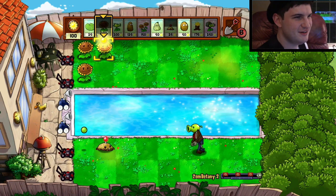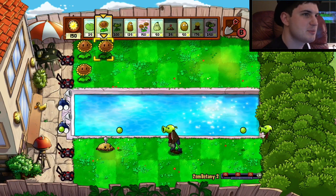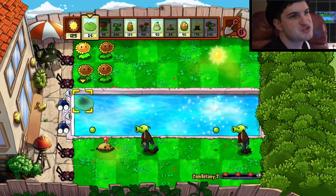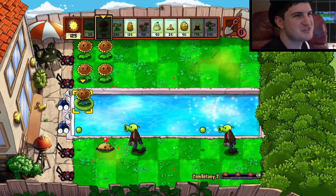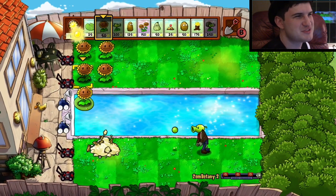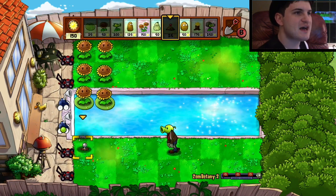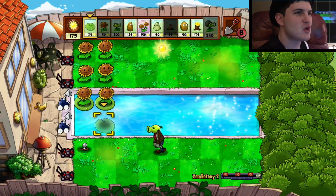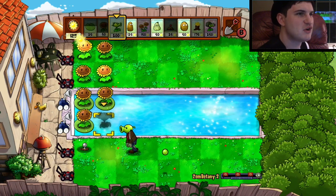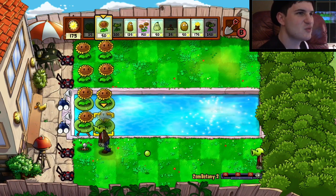I'm just gonna build up my economy right over here. They're just gonna show up on the same row — okay, the RNG is actually being nice to me for once. I appreciate that. If only the YouTube algorithm was pretty nice with my RNG. Other videos besides Plants vs. Zombies on my channel don't do many views. You know what would have been a little bit smarter? If I just planted flowers in the water, because the guys in the water aren't gonna show up first. I wasn't too smart about that.